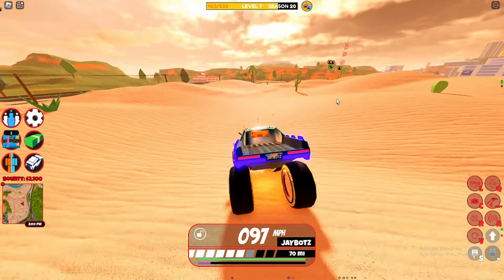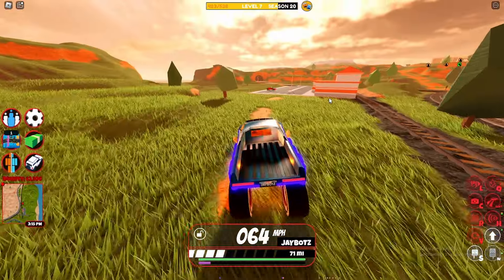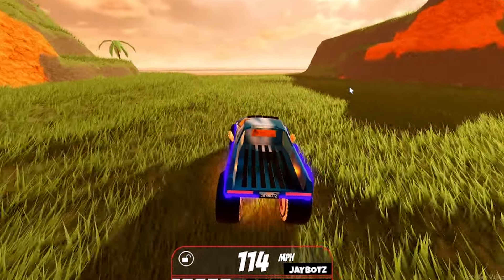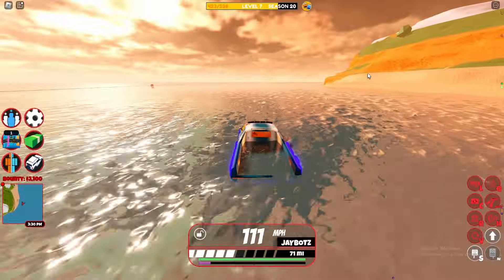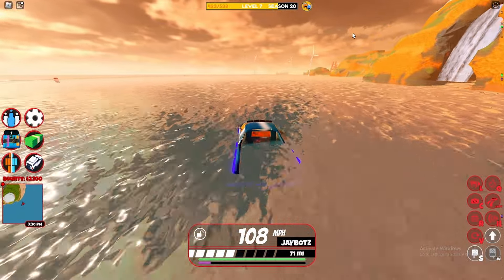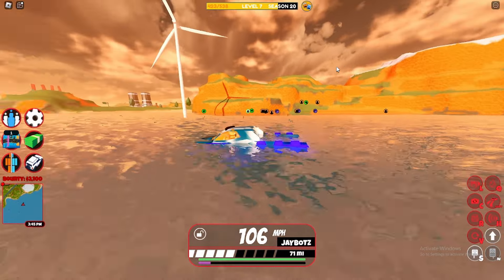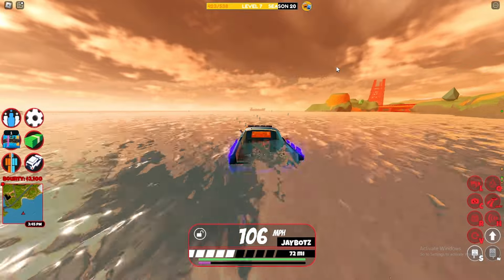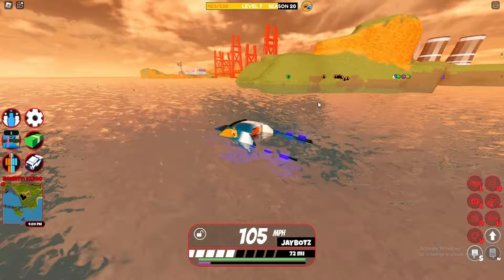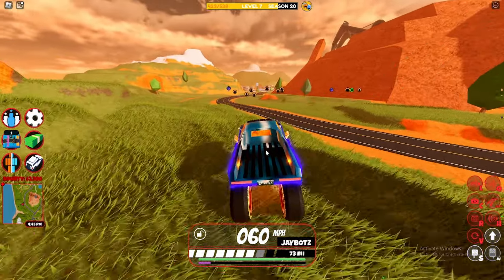Another way this car is great for escaping police and for criminal team is that it's super good in the water. You might think it's stupid, but you can actually drown in the water normally. With the monster truck, the wheel height is the perfect height that you will not drown — as you can see it's just above the water. So if you're ever almost dying from police, go into the water and they will start drowning while you just drive around the whole map completely fine.